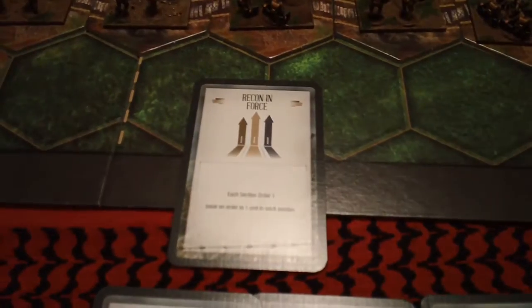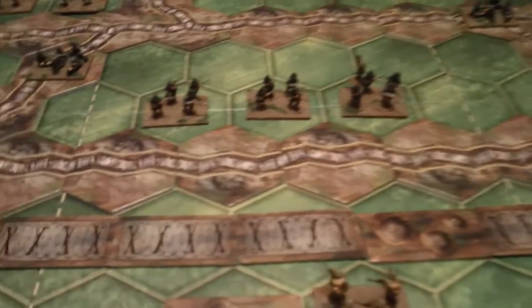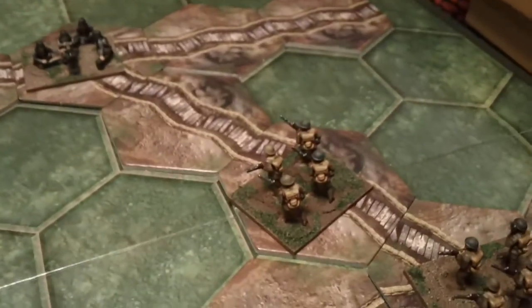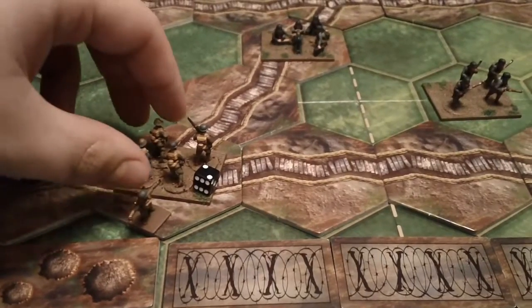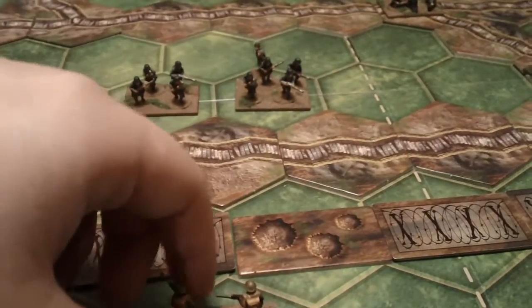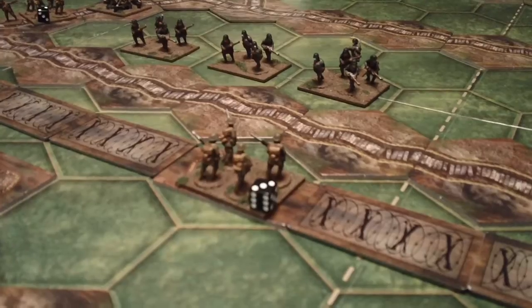I will play the recon in force card which will let me order one unit in each section. That's going to be my favorite unit right here, this unit right here, and this unit right here. First, this unit is going to move up into close combat range of the German machine gun. This unit will also move up and stay within the craters, and this unit will move up within close combat range of that machine gun.